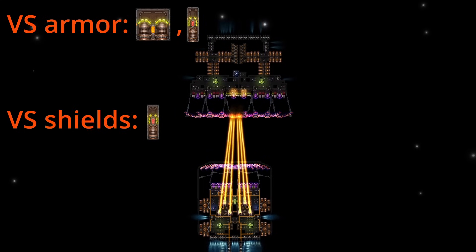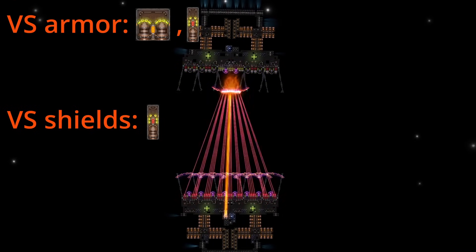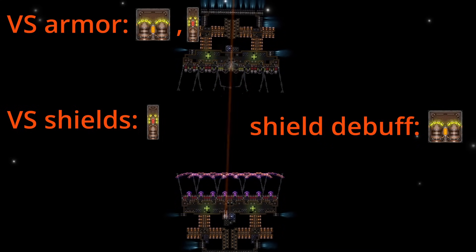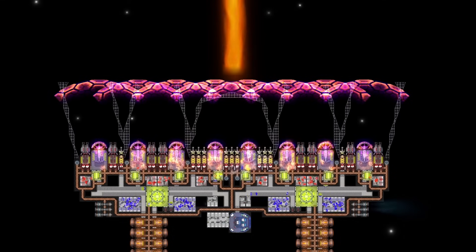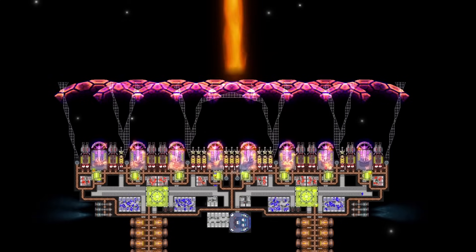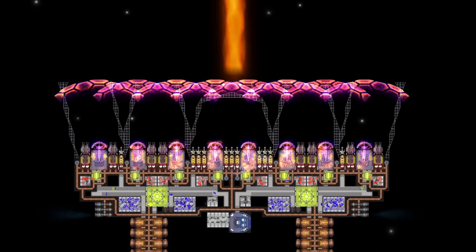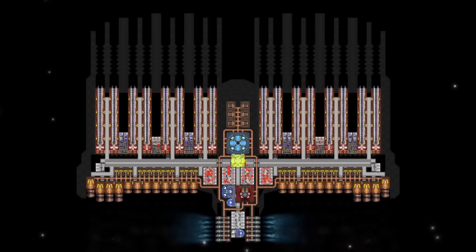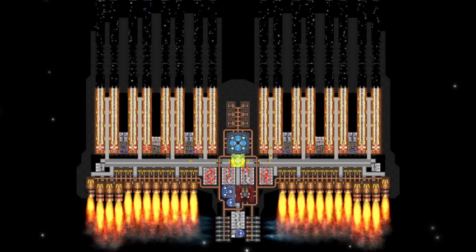If you damage shields, dilation pumps are useless and only amplification deals extra damage to the generator. But if you want to go for the highest shield debuff, dilation pumps are much more efficient than amplification. Do note that the debuff does not stack, so using multiple TRLs does not increase it.